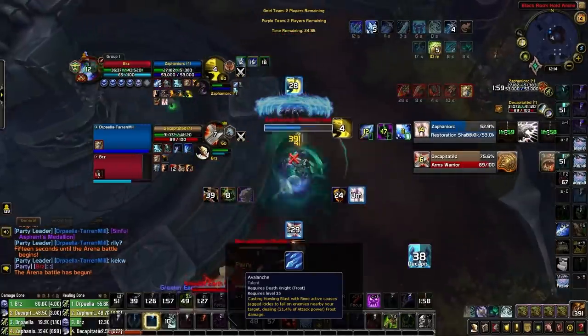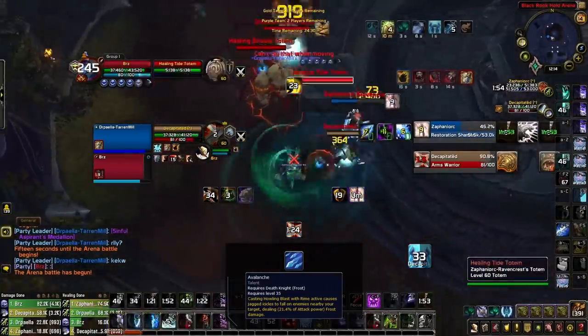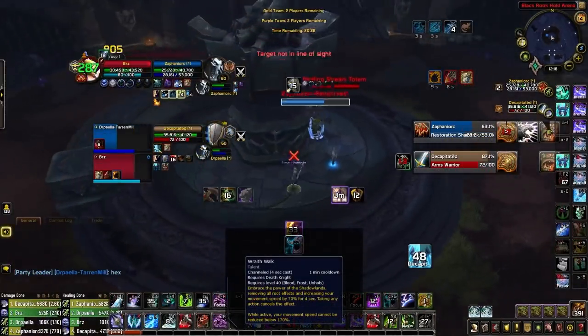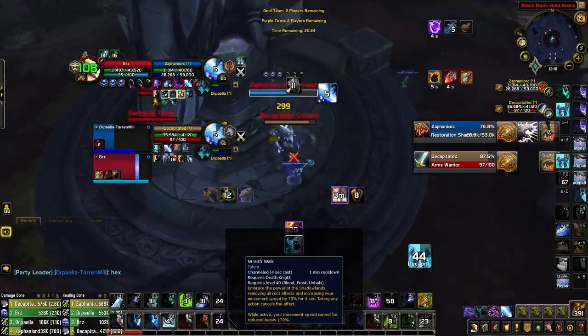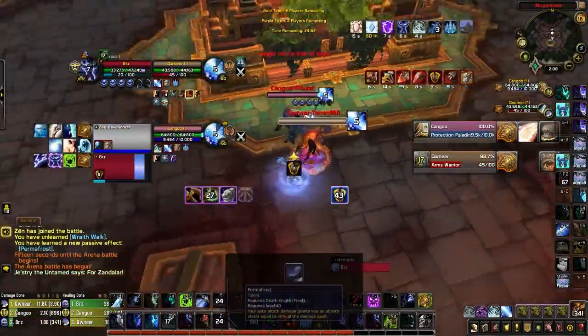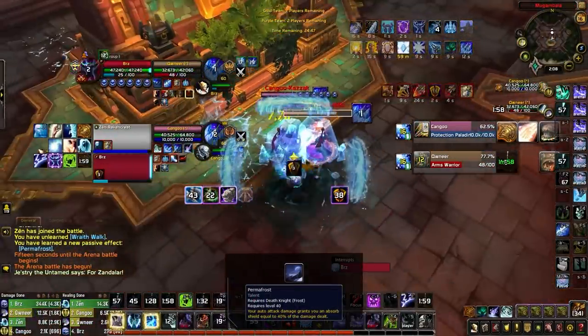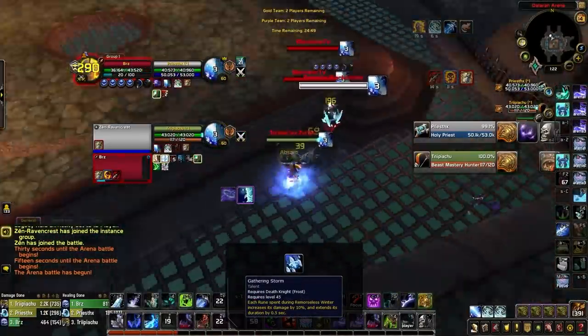In the level 35 row, while none of these talents are particularly great, Avalanche stands out as best for the passive increase to cleave damage. In the level 40 row, Wraithwalk should be your default pick in most matchups, especially when facing teams with consistent and powerful slows or roots. Alternatively, if you don't need mobility, you can swap to Permafrost for slightly more mitigation.